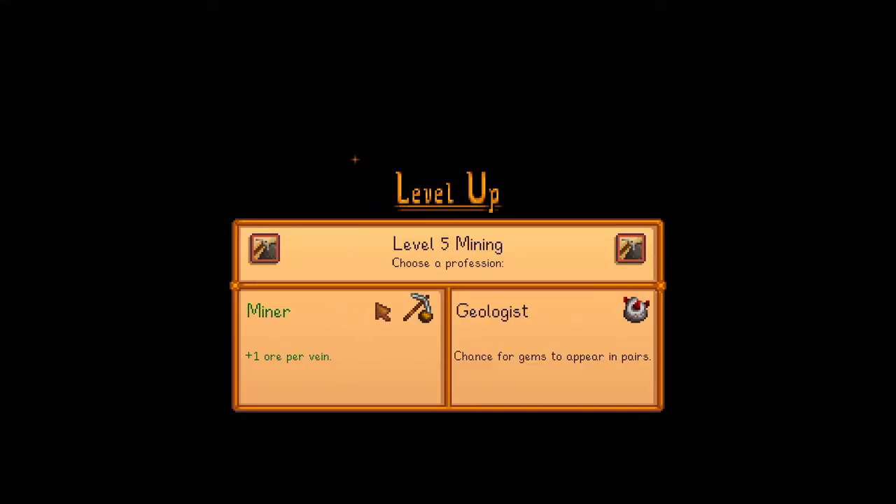I'm going with the miner perk, because eventually when I start running into gold or iridium from the start, I want to get as much ore from it as possible. This is a great skill, don't get me wrong, but the miner perk works better for me — especially since I want to get my hands on a ton of quality sprinklers, so miner it is.